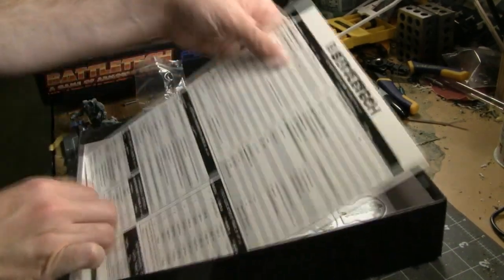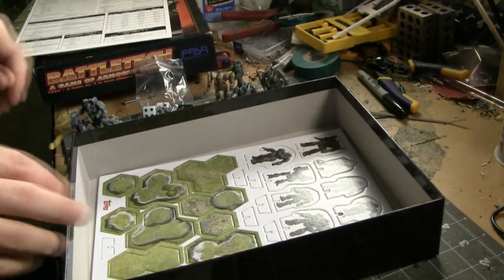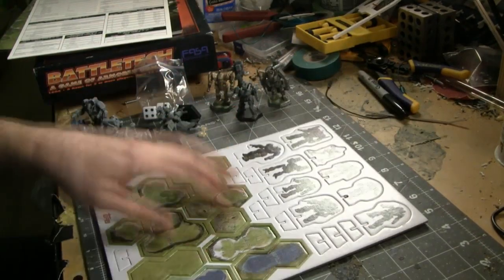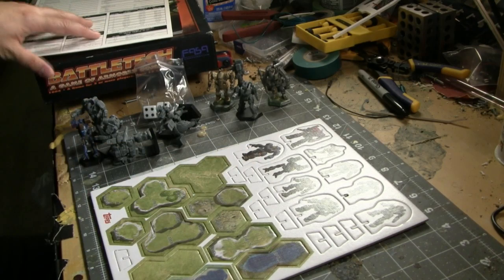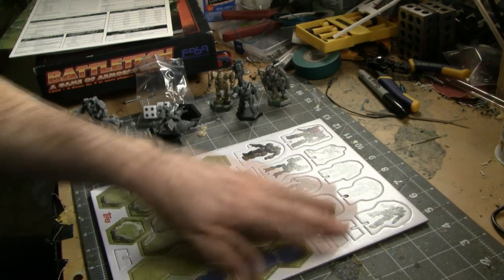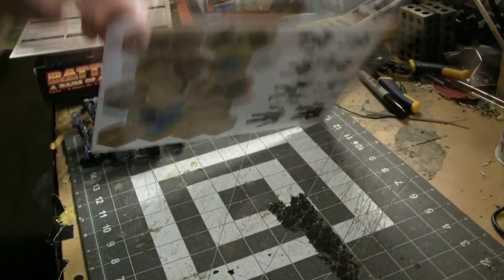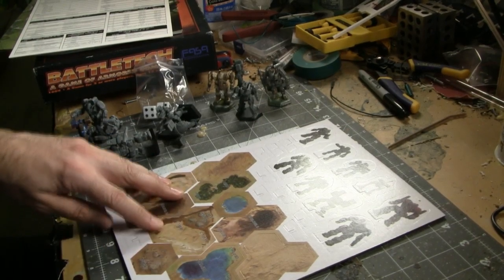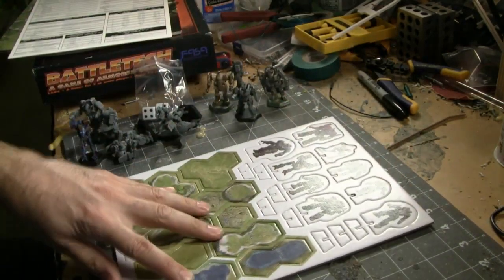You've got a quick reference card here for all the stats and things like that. And then the last thing you're going to find in the box are punch-outs, so you can get some extra battle mechs in the field — at least one scenario has about ten mechs on the field. You do need a few of these punch-outs to play that particular scenario. And then you've got some extra little hills and other terrain features, one for the desert side and one for the forest side.